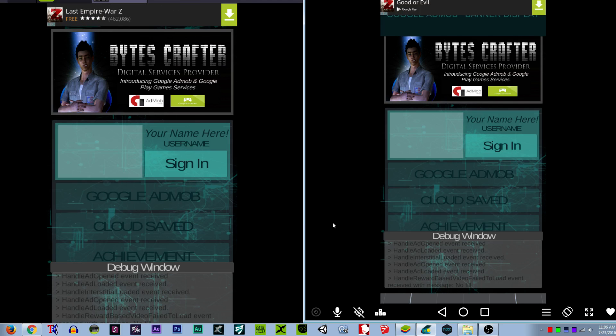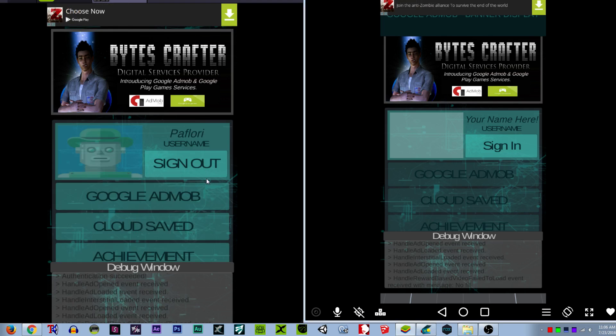Let's start. Here in my first emulator, let's sign in. As you can see it automatically gets the user image from the Google Play Game Services and also the username. And let's sign in here on the second emulator.